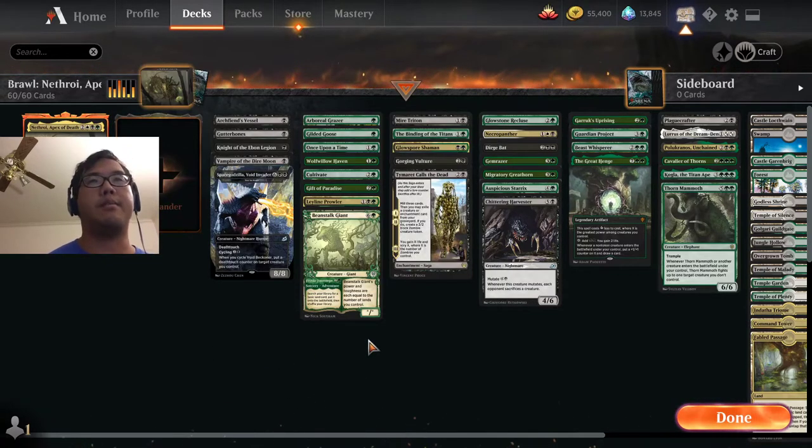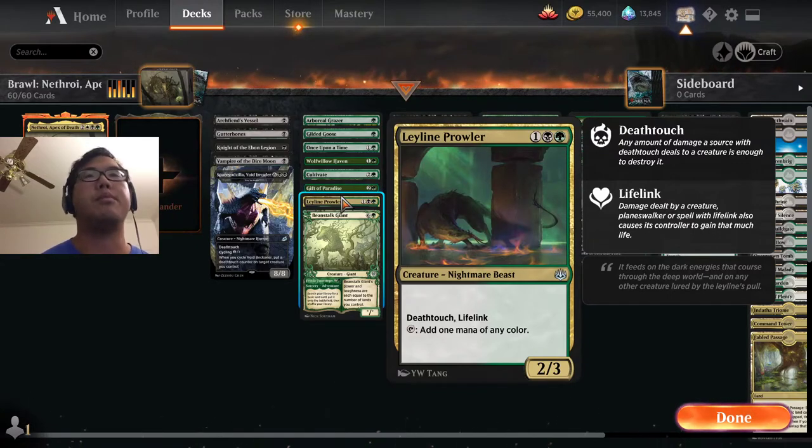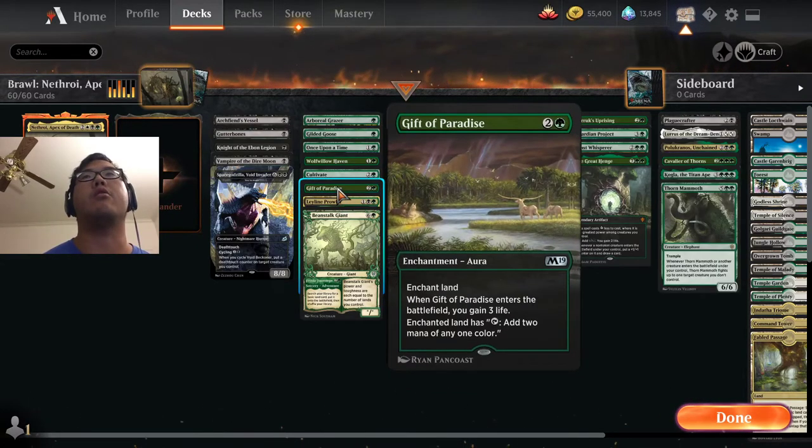So we have to be able to pay for that somehow. Leyline of the Prowler joins us here as a fancy thing to mutate onto, seeing as it has Deathtouch and Lifelink.